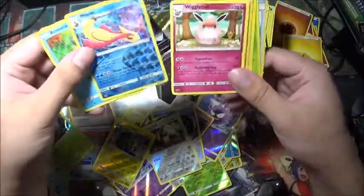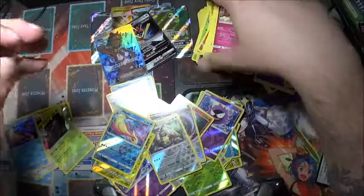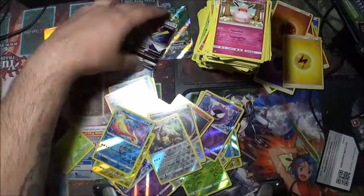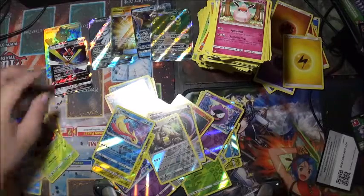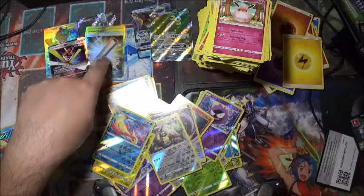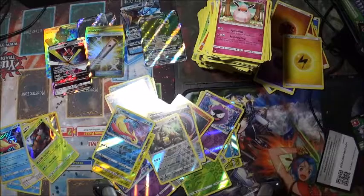Last is a Milotic again and a Wigglytuff for the rare — Milotic reverse holo. So box number one — as we can see we've gotten three good ones: Olivia full art, Kartana GX, Silvally full art GX, a Wishful Baton, Gyarados GX, and Exeggutor GX.